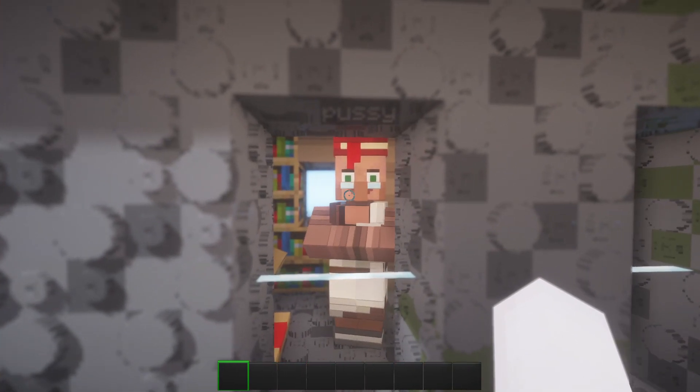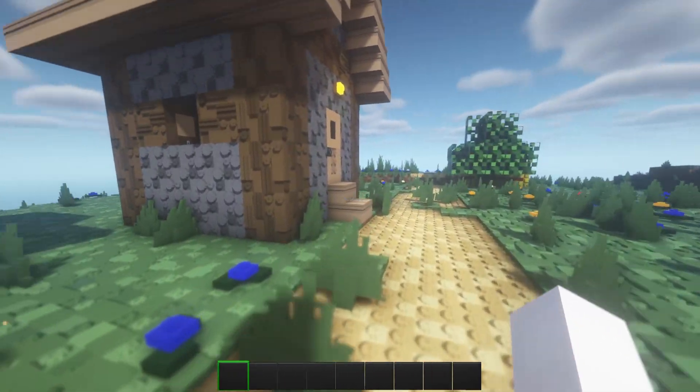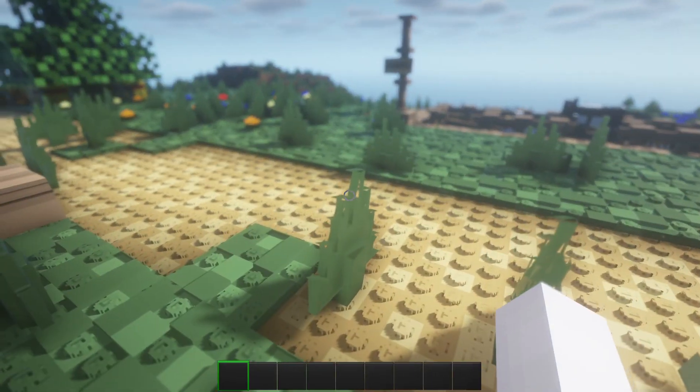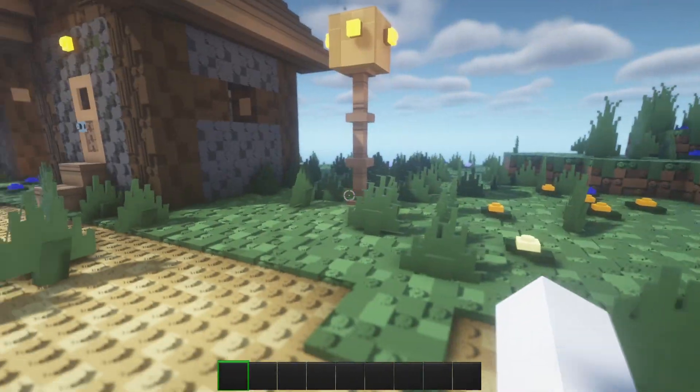Welcome back to today's Notion Games video. Today I'm doing another resource pack showcase on something called Brixel. As you can see, it's basically a resource pack that makes Minecraft look like Lego bricks. Basically everything here is based off of Lego pieces — the grass, the flowers, the trees, everything like that.